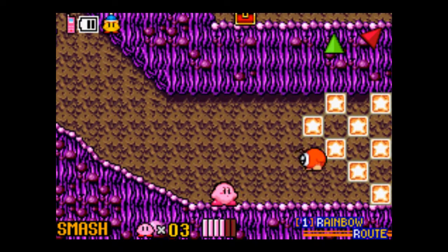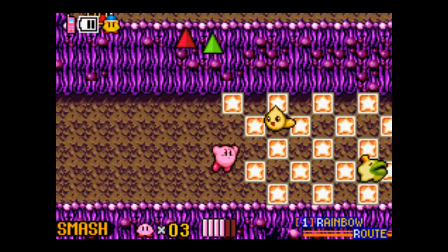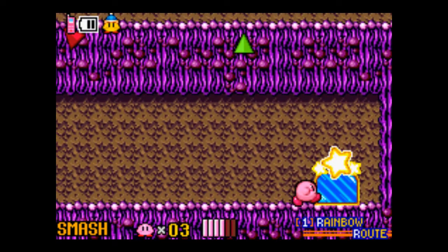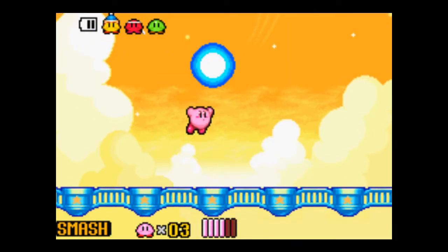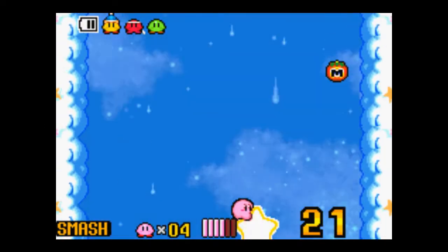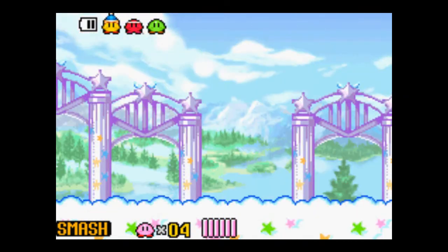I thought for sure with this giant field of blocks that there would be some block enemies in it, but believe it or not, there wasn't. And I just head on to the ball game. I don't know what I was doing there — I think I was trying to get on to the Warp Star by using the cutter attack, but it shows you that you can just go through the Warp Star when you do that.